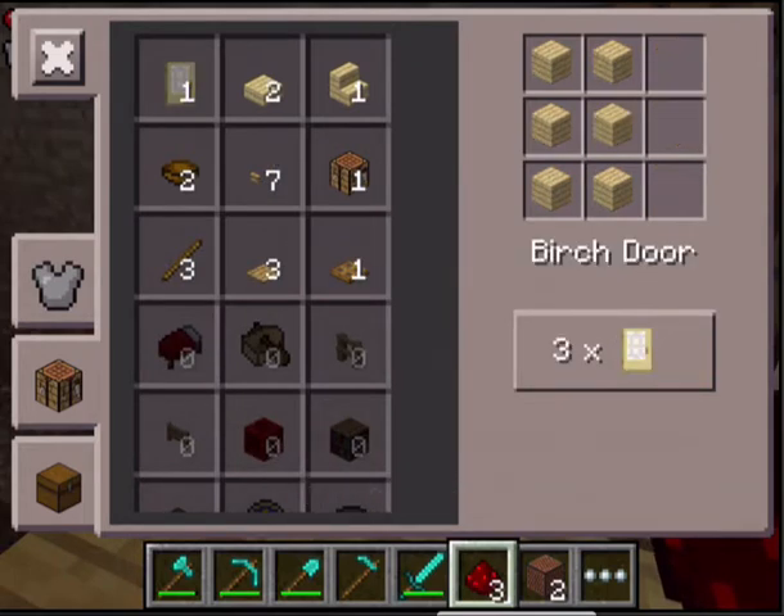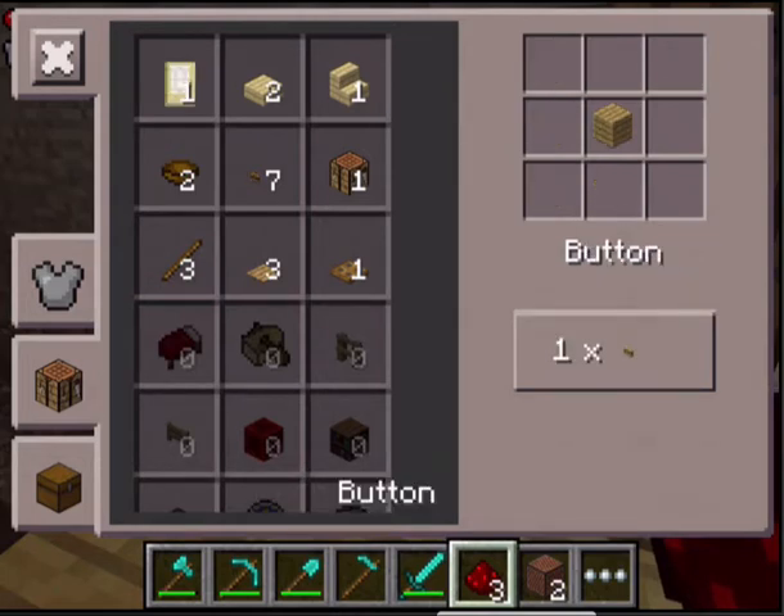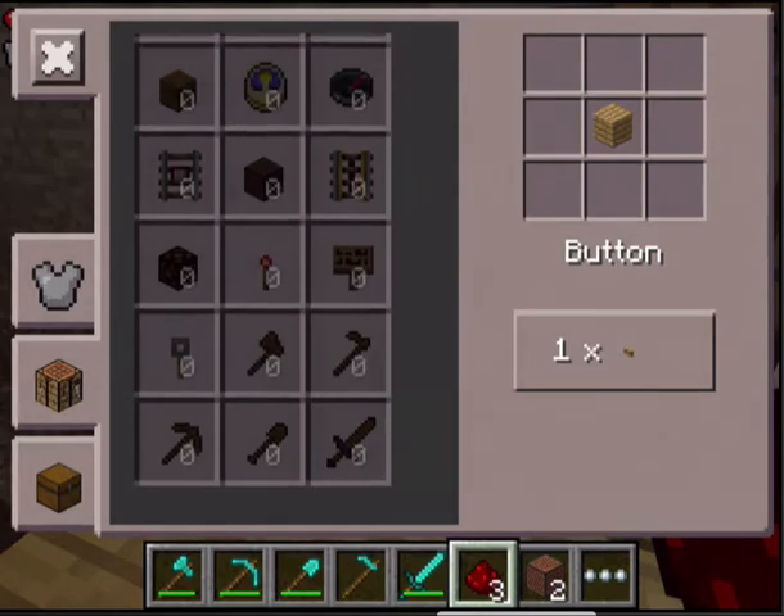You can also make birch doors with the same recipe as a regular oak wood door, but with birch wood, as you can see. And a button — all you need is just one piece of wood, which is actually pretty awesome, because I don't know anything other than buttons that require just one block of wood. Which is pretty awesome.